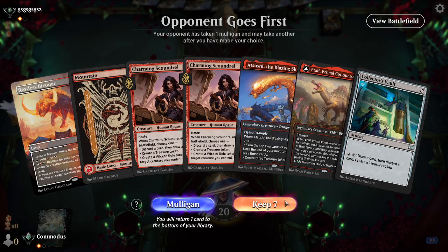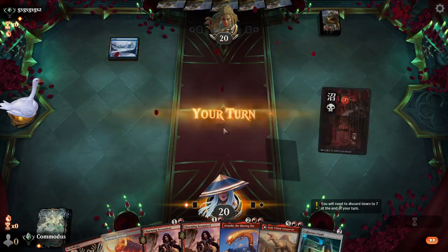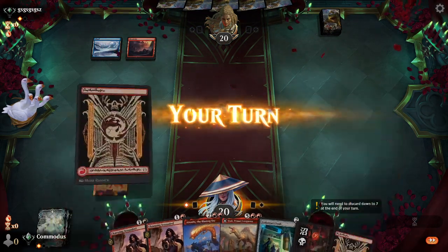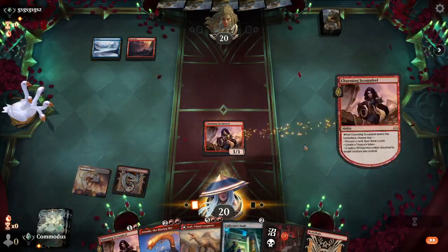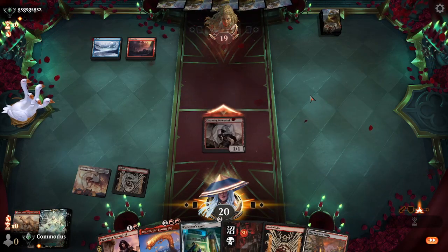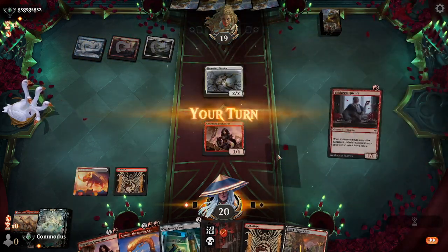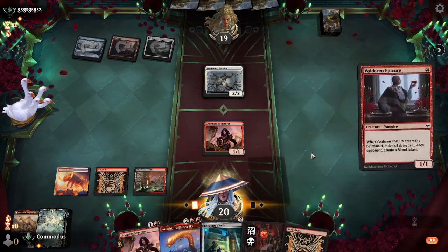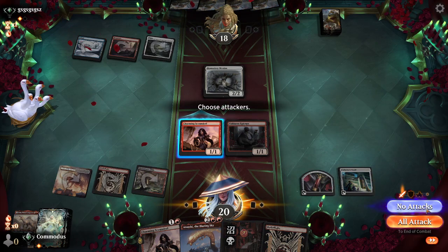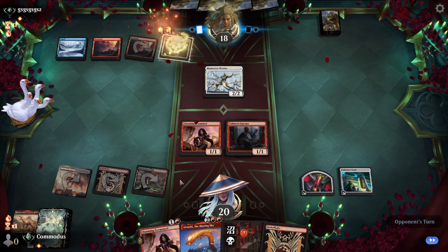Hand looks good. Charming Scoundrel is very huge for this deck - it does basically everything we want it to do. I think we're just gonna loot right now. Here's card Atali - draw a card, attack for one. Good old Monastery Mentor, then we will Epicure, Collector's Vault. No attacks. Next turn I think we're just gonna slam the Atsuchi - just so good in play.